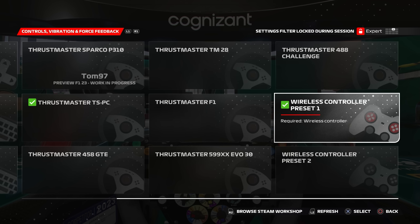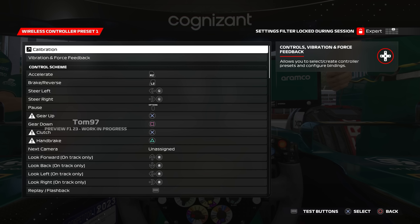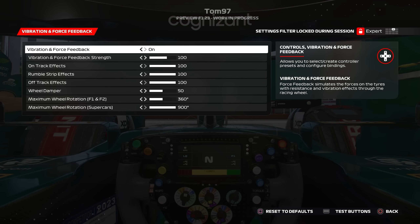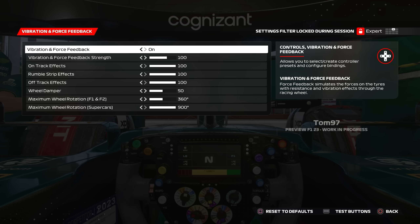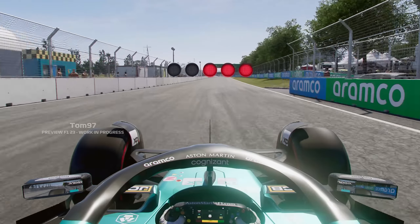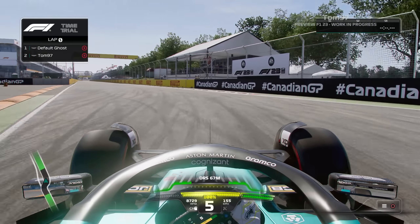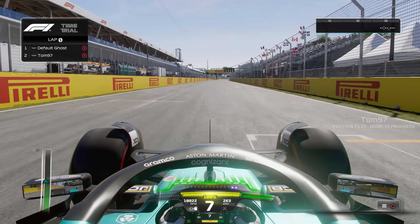My objective in this one is to try and get all the assists off. In the controls tab, if we scroll over to the preset that's been selected, Precision Drive technology has already been enabled by default in the game. You can jump into vibration and force feedback and basically customize everything there. I'll leave everything on default for now and we'll see how it feels.